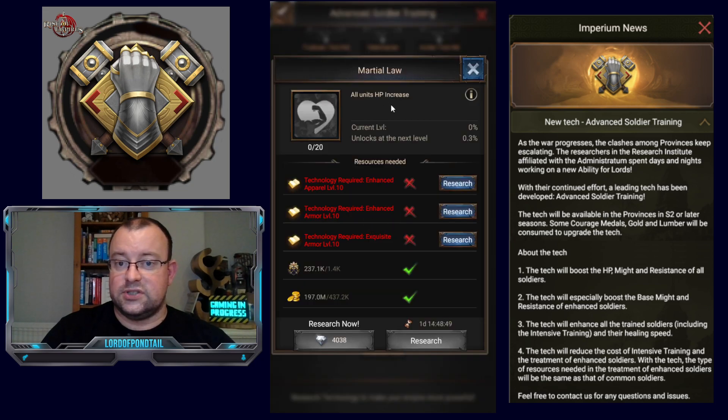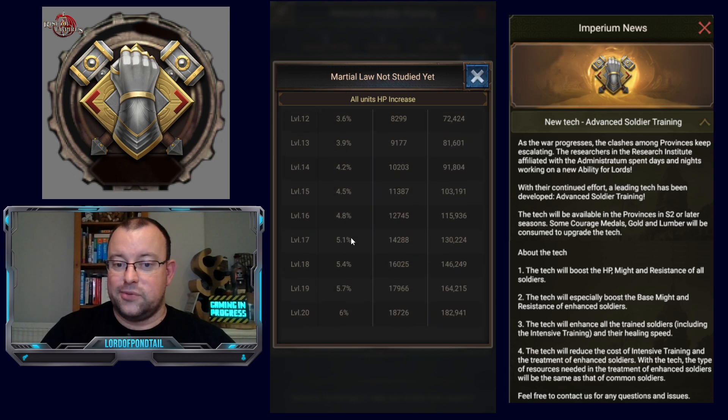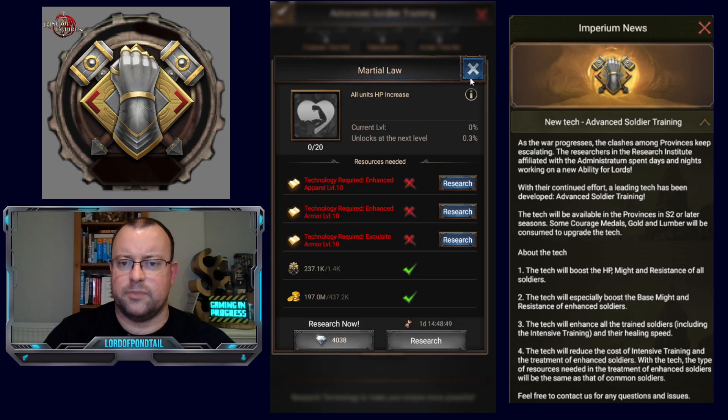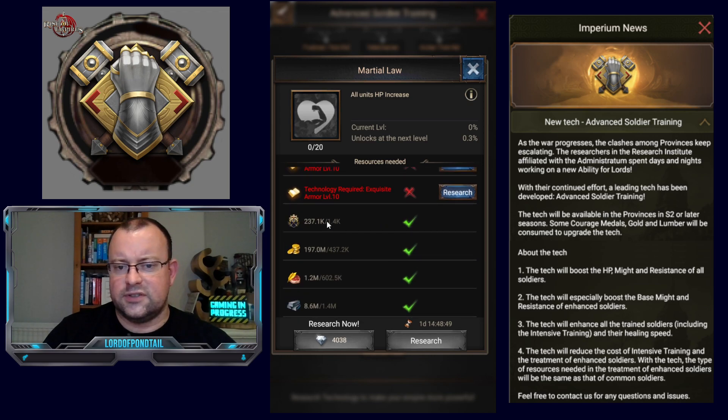We're getting Martial Law, which is extra HP — but over 20 levels it only gives 6%. When players are already over 250% and this is near the end of the research, I'm surprised it's so low. I thought it would be 10%, 15%, or even 20%, especially since Lofty Tech gives 15%. HP is always welcome, but it's not going to be a huge improvement for top players. The first segment of this final section already requires 1,400 courage medals, so costs could be quite high by the latter stages.